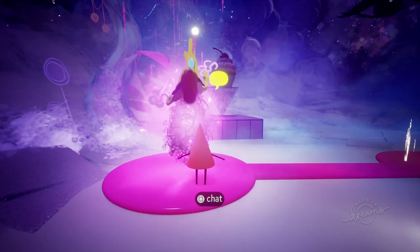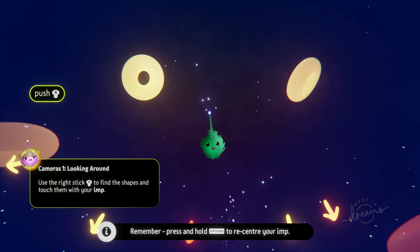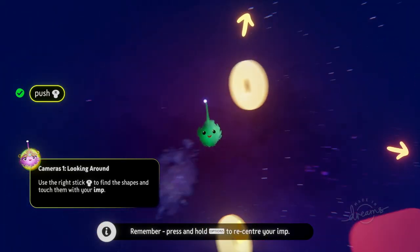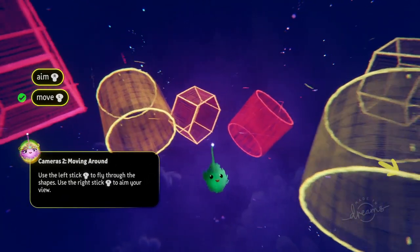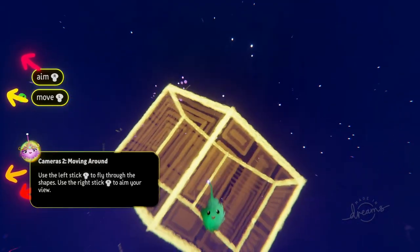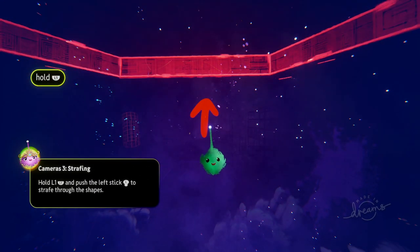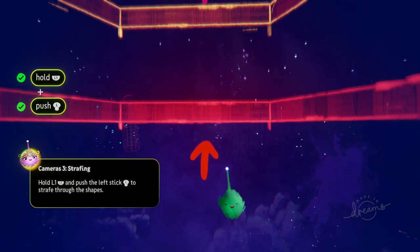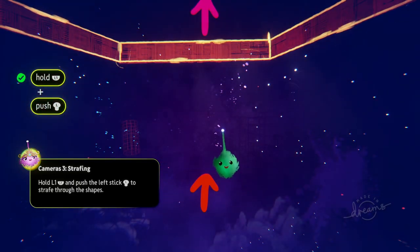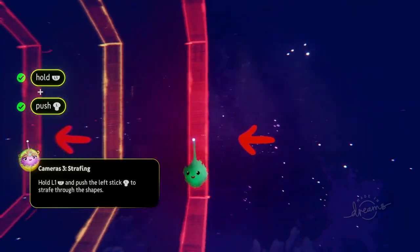That leads into Dream Shaping itself, which is creating in Dreams. To start with, you can move the camera using the right analogue stick, and you can move your Imp using the left analogue stick — forwards, backwards, left, and right. Combining those two is your best bet for moving around. One thing to remember is strafing: hold down L1 and move the left analogue stick to strafe in any direction.